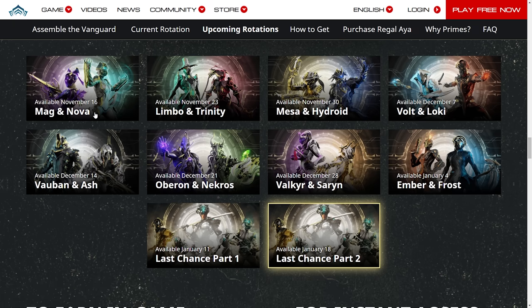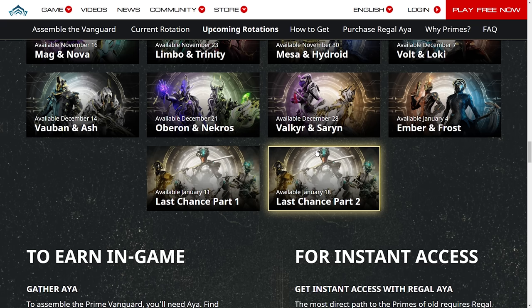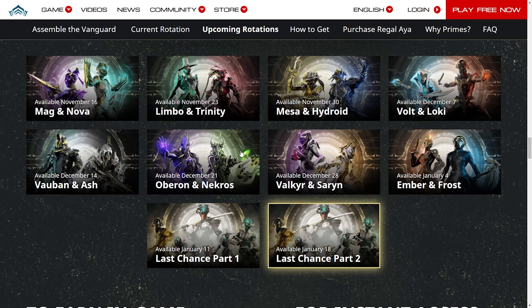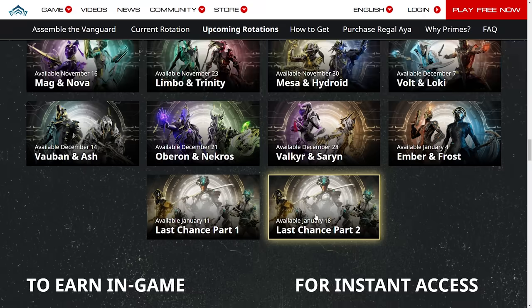If we scroll down a bit more we can see the dates of the different un-vaultings. November 16th is Mag and Nova up until the 23rd. November 23rd we have Limbo and Trinity. Then November 30th, Mesa and Hydroid. December 7th, Volt and Loki. December 14th, Vauban and Ash. December 21st, Oberon and Nekros. Then Valkyr and Saryn December 28th. Then January 4th, Ember and Frost. And then we have a last chance week, split into part one and part two.